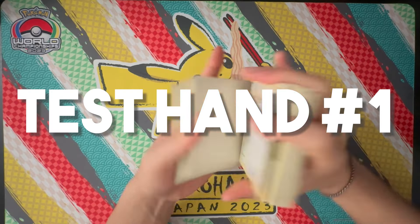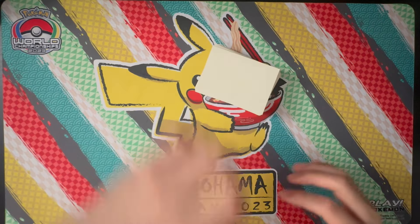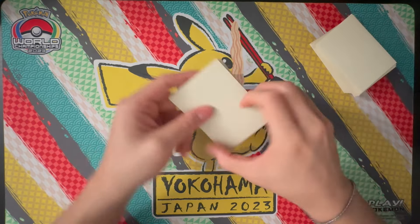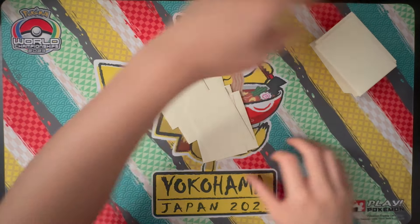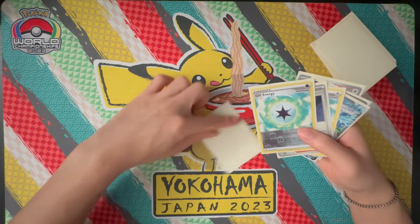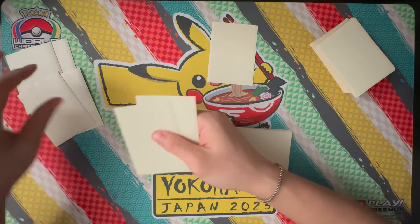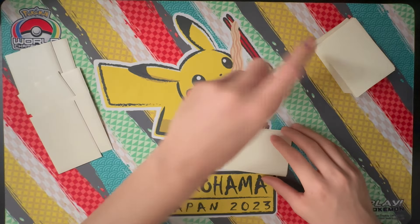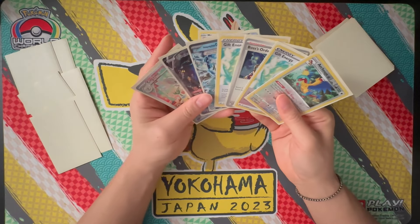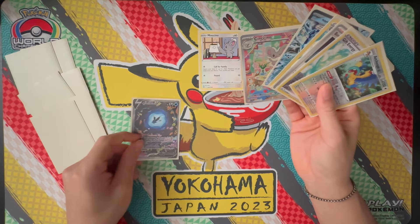Let's do 2 test hands — one for going first and one for going second. For this deck, you always want to go first because you want to set up your Archeops as fast as possible. Let's shuffle our deck. This is a going-first test hand. We'll offer our opponent a cut, then draw seven. We have a basic Pokemon — most likely we'll put up this Mincino. Not the best starting hand, but let's see what we can do. We draw one for the turn and we have one Archeops in hand — not too bad.